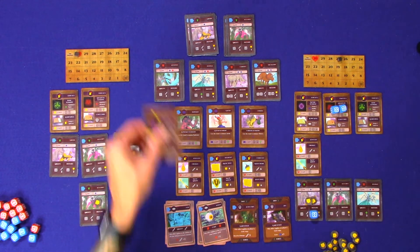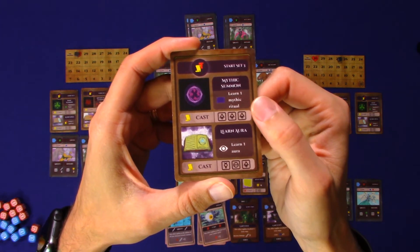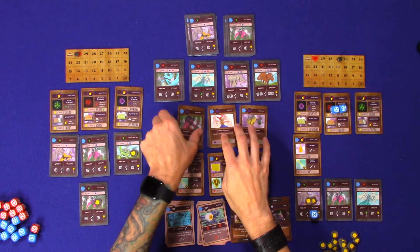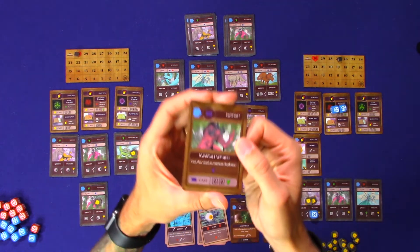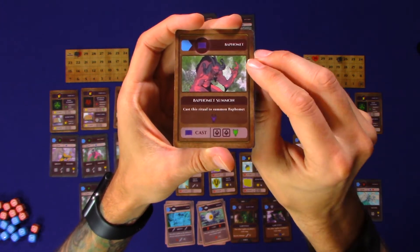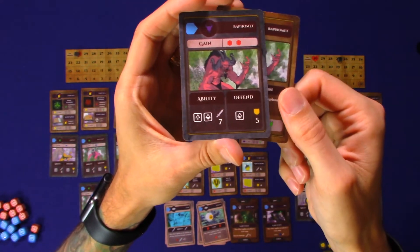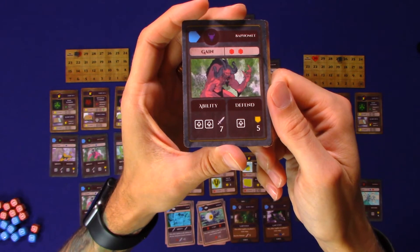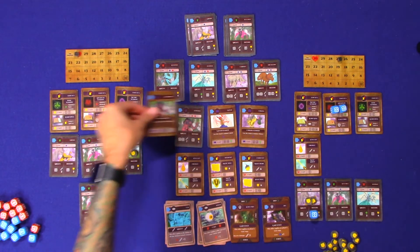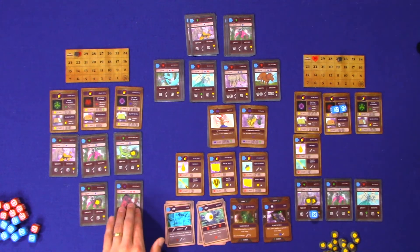On this mythic summon card, it says learn one mythic ritual. If you can roll this, you would learn one mythic ritual. There are three mythic creatures on the board — you would learn this mythic ritual card. This lets you, once learned, cast it later to summon a mythic creature. It's a super powerful creature that gives you a couple of red dice, but you have to do it in stages: first learn the ritual, then summon the creature once you activate it.